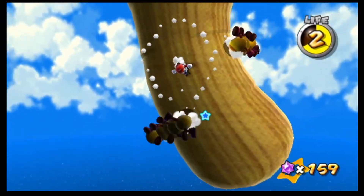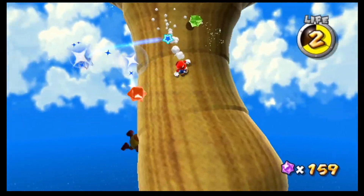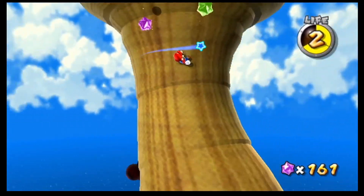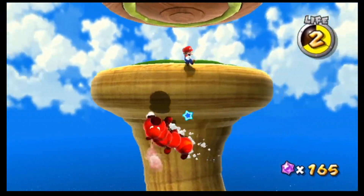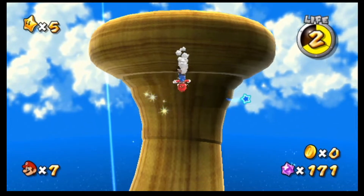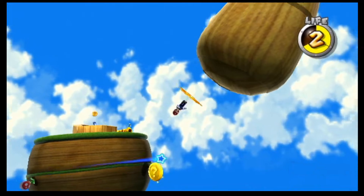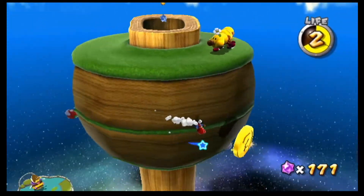If you don't jump on the wigglers and they get up, they'll become angry and actually charge at you. Then you have to ground pound them when they close in, because they are faster than Mario — so you have to be extremely cautious of that.